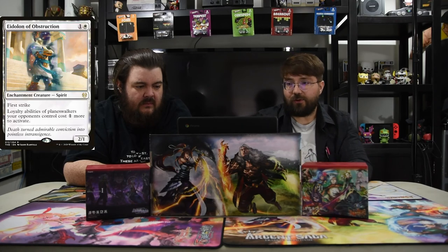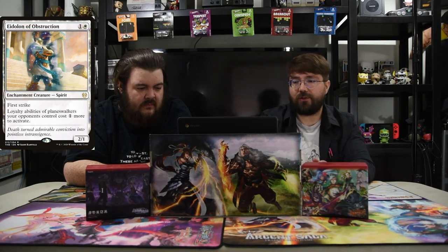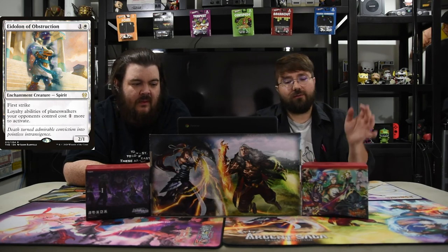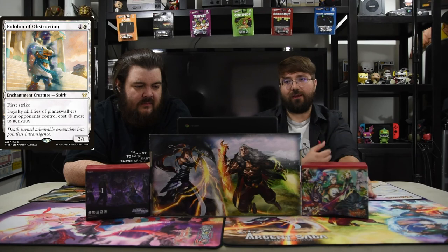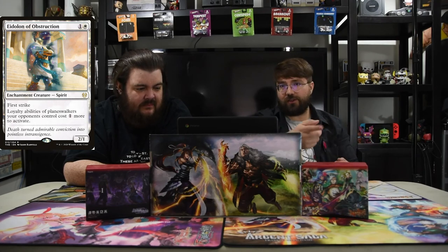We don't have sideboards but we do have honorable mentions. I have one — it's Archon of Absolution, a one-white 2/1 with first strike spirit. Loyalty abilities of planeswalkers your opponents control cost one more to activate. Hopefully against the control matchup — I've seen too many Esper planeswalkers decks — and turn-three Teferi is always a hang-up. They won't be able to activate freely, or if they play four-drop Teferi they have to pay one extra each turn.